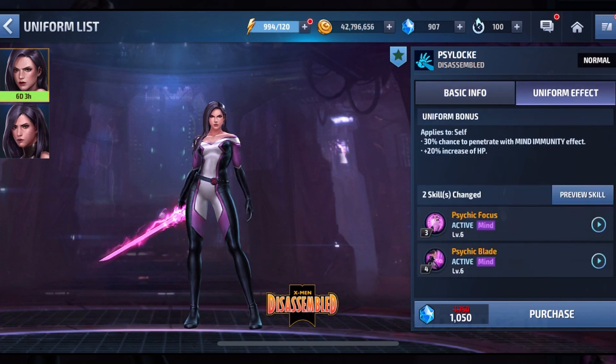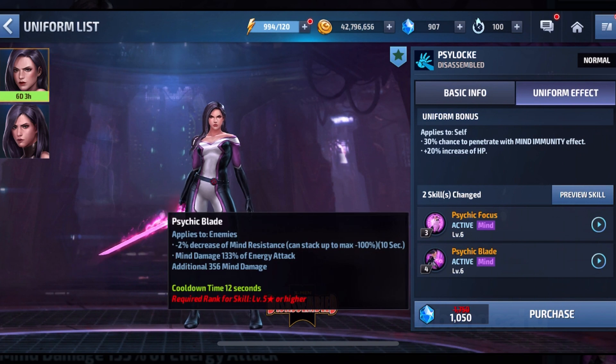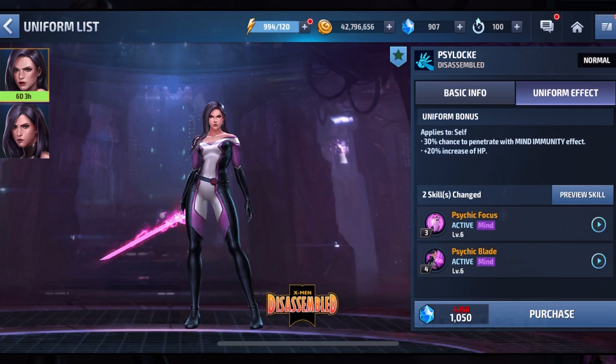Going into the uniform, there's a 30% chance to penetrate mind immunity. So your character that has immune to mind damage — now we have 30% to penetrate that. The third attack and fourth attack are really the new ones, and I think the fourth attack is actually the newest one.